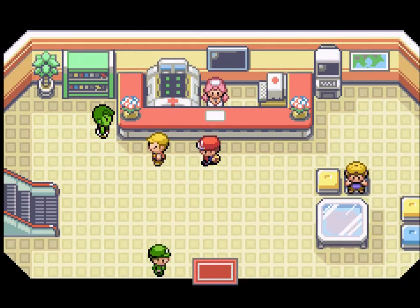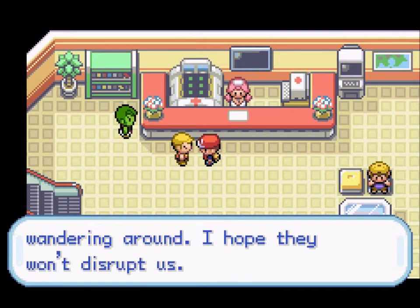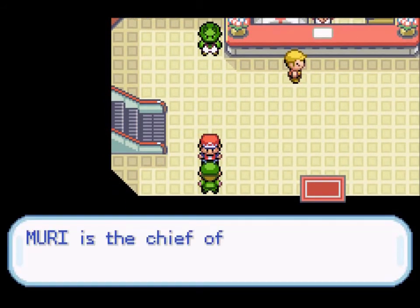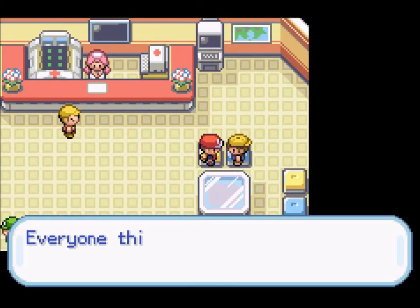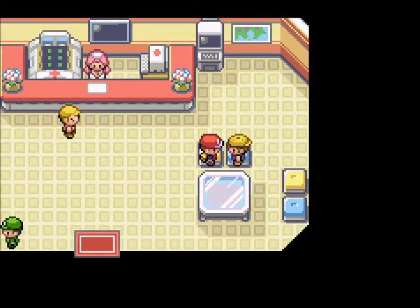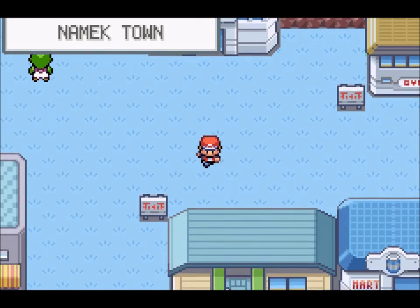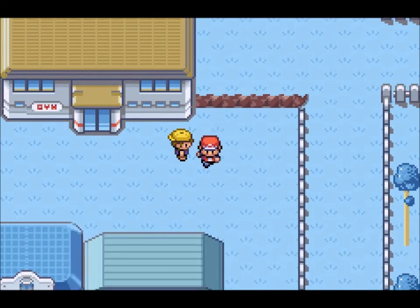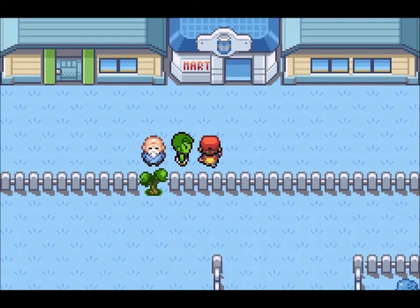Thank you Nurse Joy. The town is peaceful but thieves are wandering around. An NPC mentions someone named Leon — which Leon? Final Fantasy 8 or Resident Evil 2 and 4? This is the gym area. 'Battling trainers — it's a tough life, isn't it?' But I love it, that's why we're here. If you want to visit other towns you should take Route 5 or Route 9.